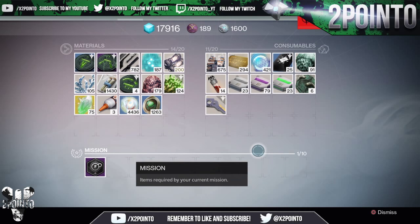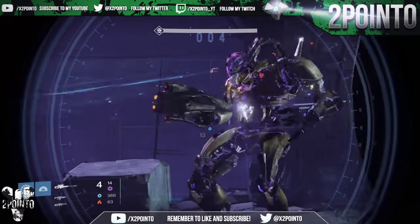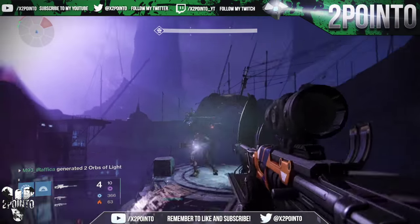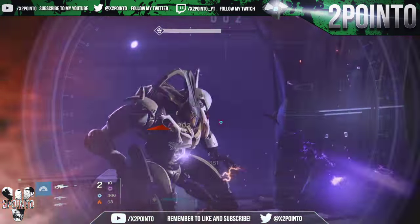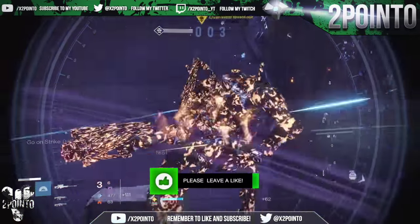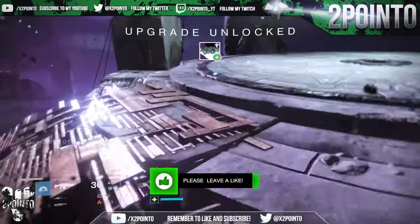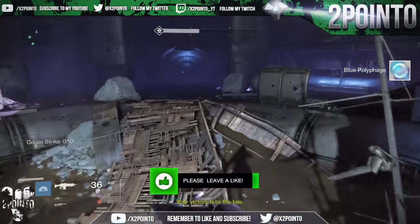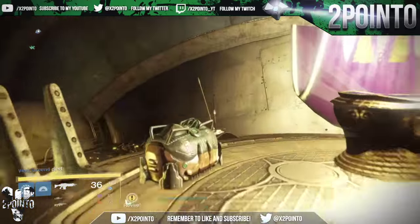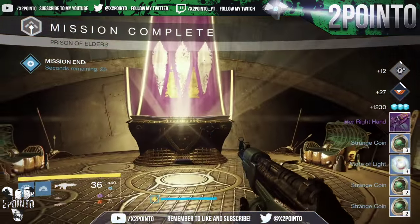So let's get right into the methods I use to get all of my strange coins. The first one is to do the Prison of Elders. This is a method that has been around since the House of Wolves expansion pack but is still a very good way of earning some quick and easy strange coins. I feel as though since the Taken King has released, Prison of Elders has fallen off a lot of people's radars. So if you run the level 28 Prison of Elders back to back, every time you finish it — which should only take around 15 minutes — you enter the loot room where you have access to 3 chests. Each of these chests has a very good chance of giving you some strange coins, and if you put the time into this, you really do see the coins start to mount up.